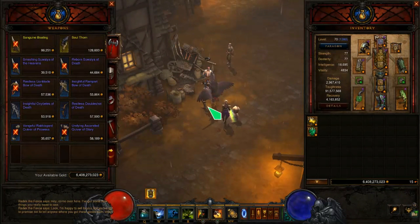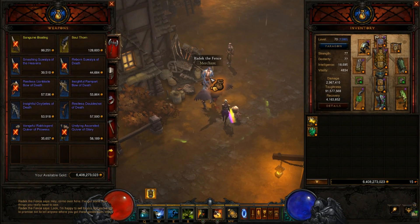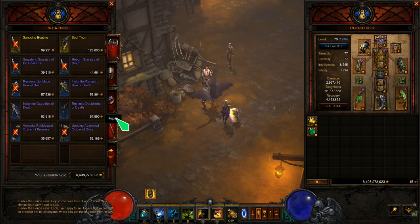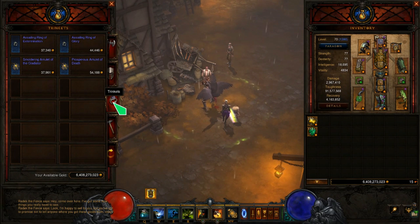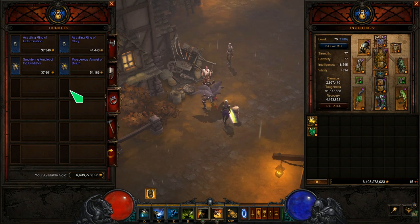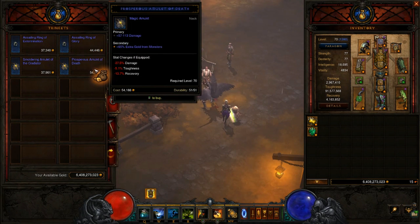Fence vendors do the exact same thing as all the other merchants, but they also offer you trinkets - not just armor or weapons, but rings and amulets as well. The reason why this is so nice is when you're leveling up - let's say you make a new character for a new season launch at level one - trinkets are a very nice way to gain good damage upgrades very fast, propelling your leveling that much more efficiently for a very low gold cost. These amounts of gold are nothing in this game even at level one, and you're going to be able to afford them very fast.